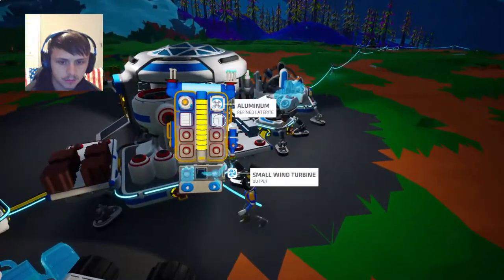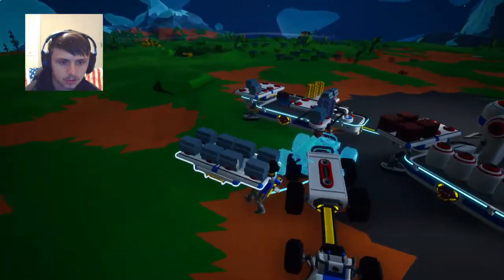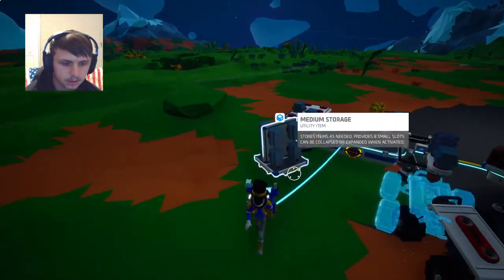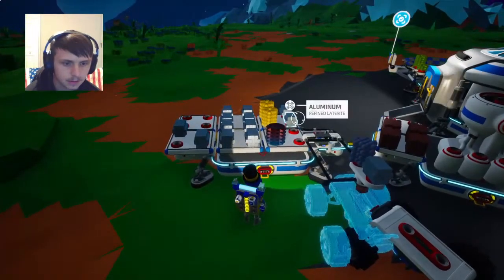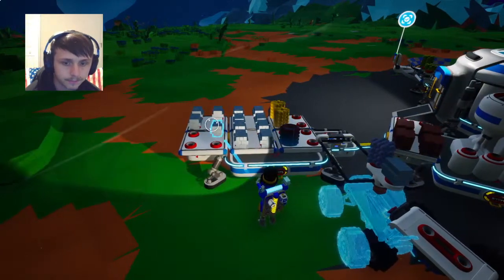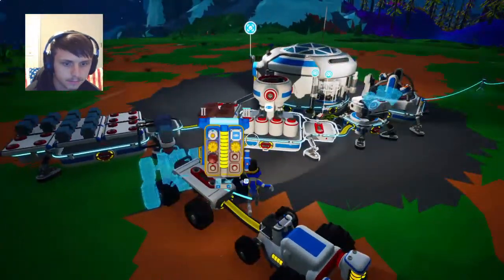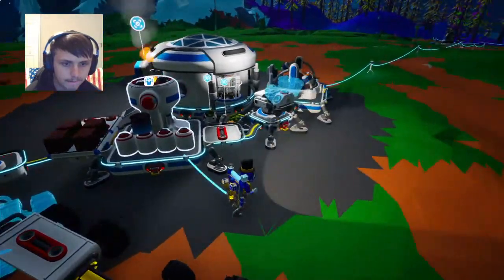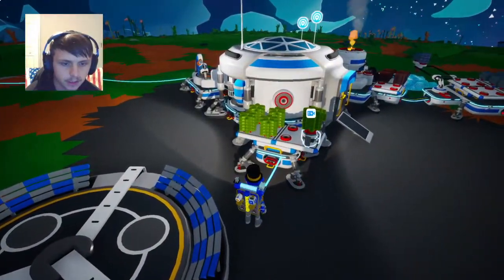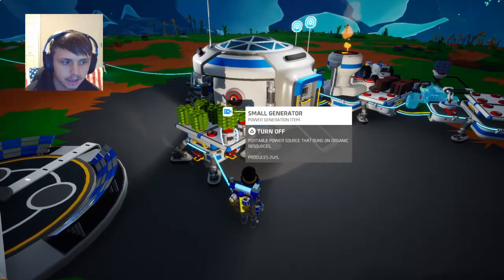We're going to go ahead and fill this guy back up real quick. We're going to pick him up and take this and put him over there. Then we're going to take this storage and put it there, take this aluminum and put it over here — the rest of our aluminum. We're going to smelt that down so we can have it done. I went ahead and put some organic on here so that way we can have it ready to go whenever we need the extra power.